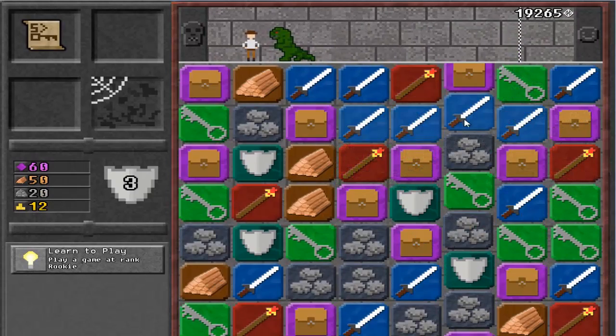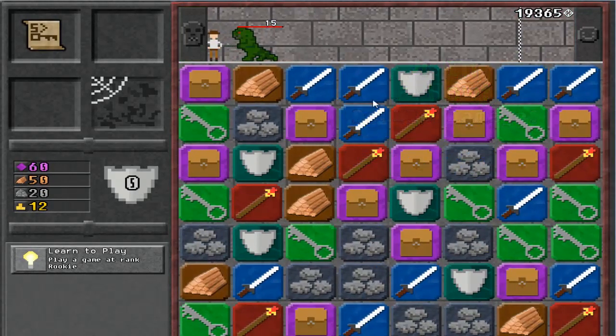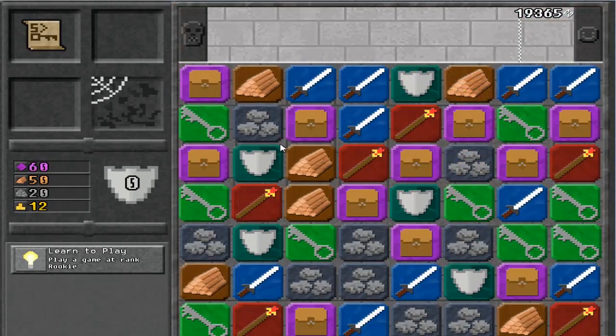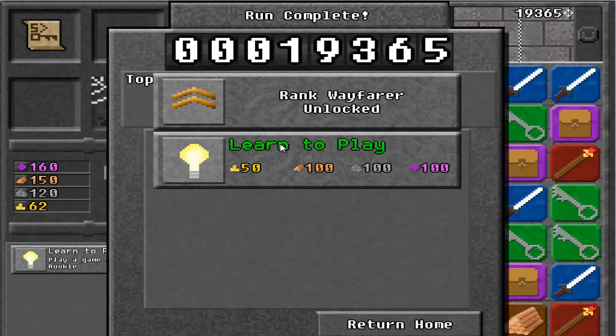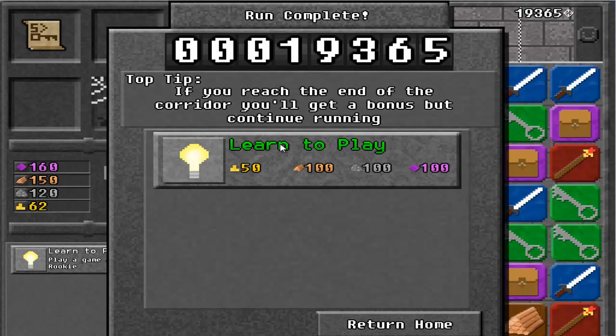I'm ready. What is that? Oh no! I got cut. I didn't have any — rank way for... Top tip: if you reach the end of the corridor, you'll get a bonus, but continue running.